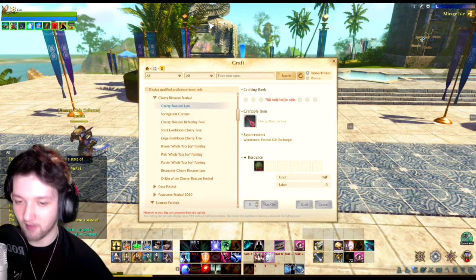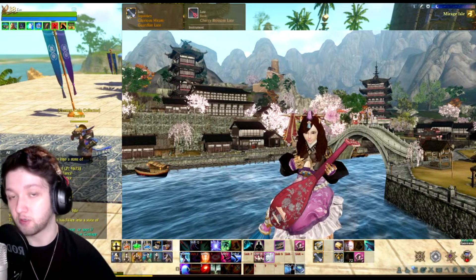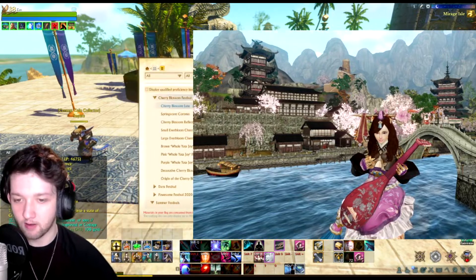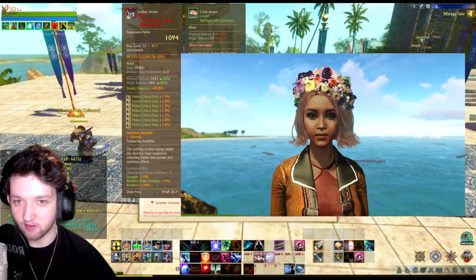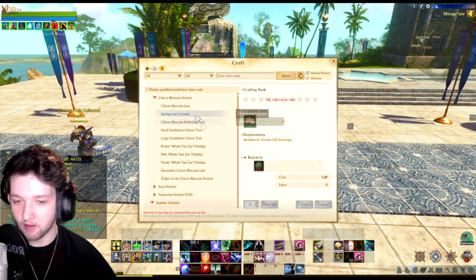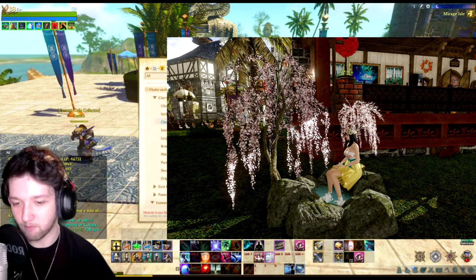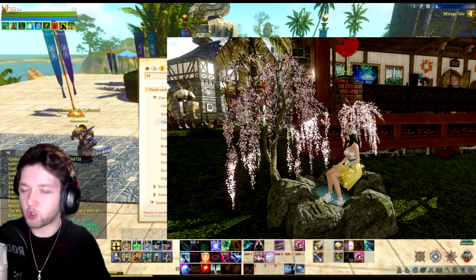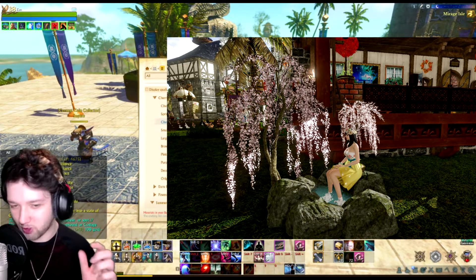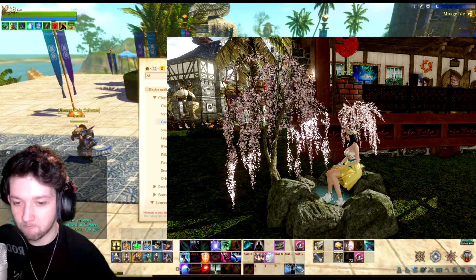If you're looking for furniture and cherry blossom cosmetics, here you go. You have the cherry blossom loot crate which is 70 coins and is tradable, so you can get it on an alt and trade it over or buy one off the auction. You then have the spring scent coronet — a head piece where you can wear some flowers on your head, which is very nice. Then there's the cherry blossom reflecting pool, which is a really nice piece of furniture — probably the one I want the most. It's like a small pond with rocks and a little cherry tree, and your character leans against the tree or sits on the rocks. They're only 30 coins and also tradable.